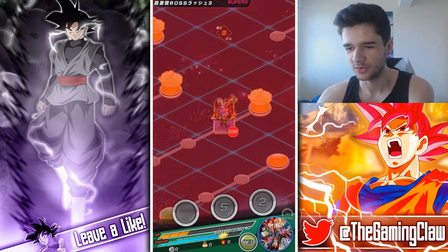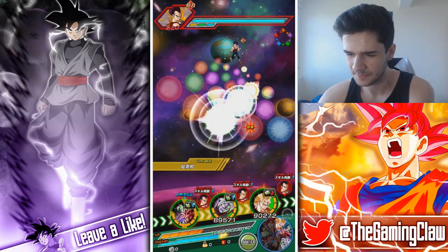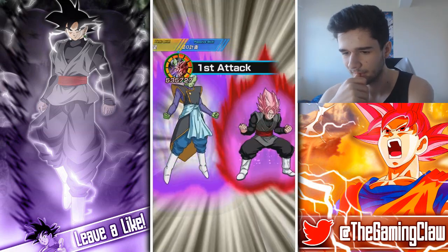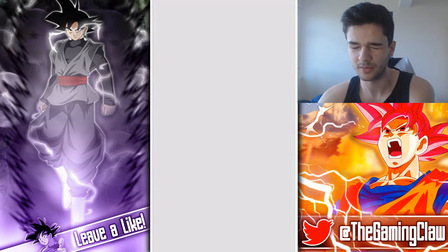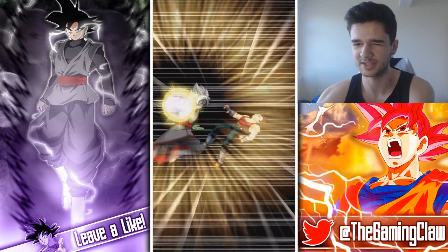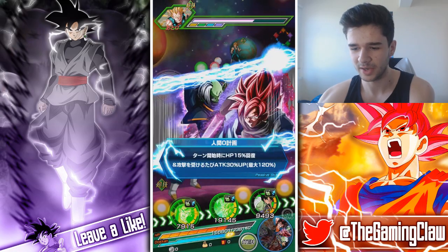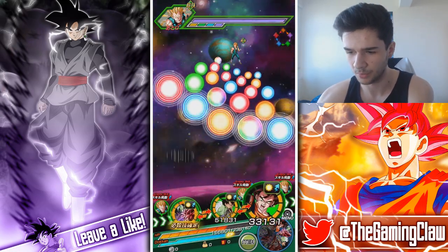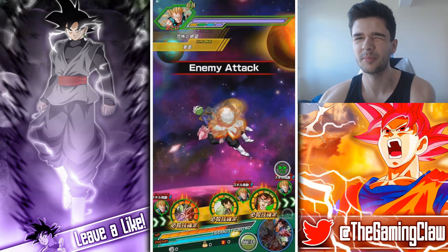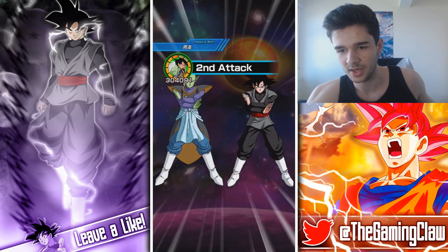Now we're moving on to this event where we are going to heal up the majority of our health back, just because of type advantage. The first few stages are relatively easy. This card's build-up mechanic is kind of unnecessary — I do like it because it makes things more interesting, but when you compare it to other Legendary Rares it's just unnecessary. In the previous meta we relied a lot on healing and tanking, so it would have worked better there. But in the current meta it's just so unnecessary because of how easy it is to deal with damage without any build-up.